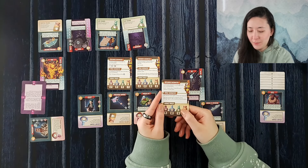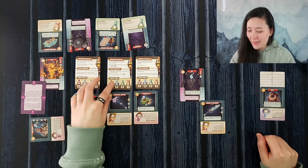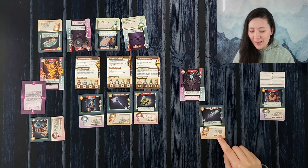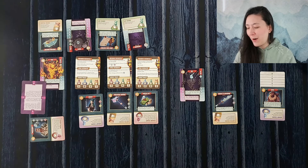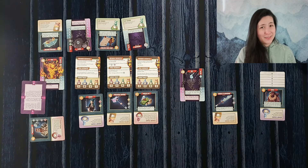We gain one shard plus one more for each essence in our pack — just one shard. Then we take one damage unless we have a water symbol, bringing us down to zero health. We were only able to do one point of damage to our rival, so unfortunately we were not victorious today.